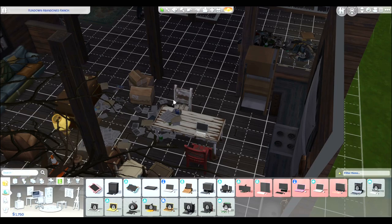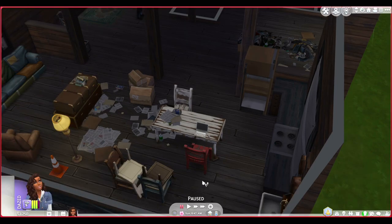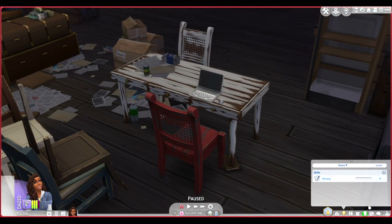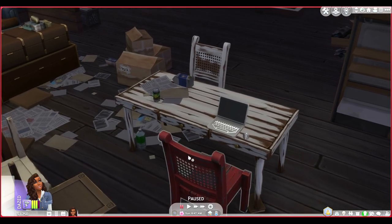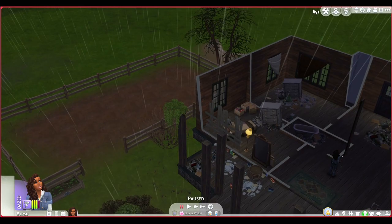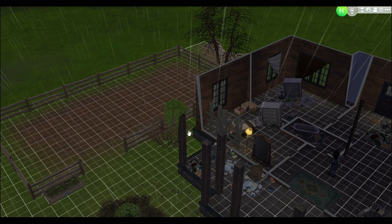This is her laptop. Her writing skill should be level four — yeah, okay. I made sure to preset her writing skill at level four. Now we have that, and we also plan on farming to make a little money off of that.